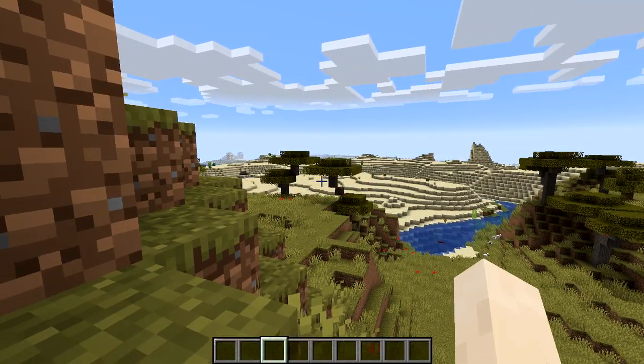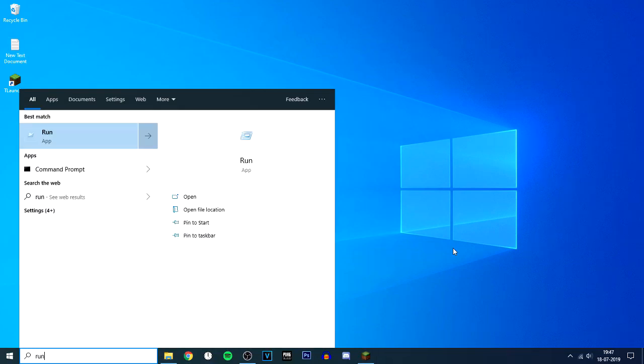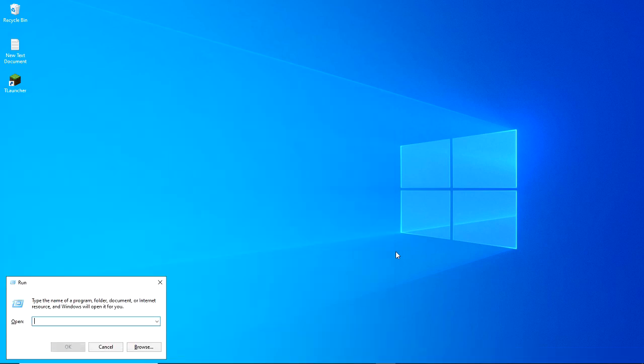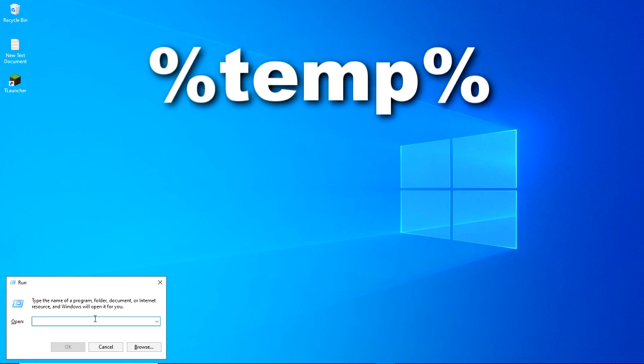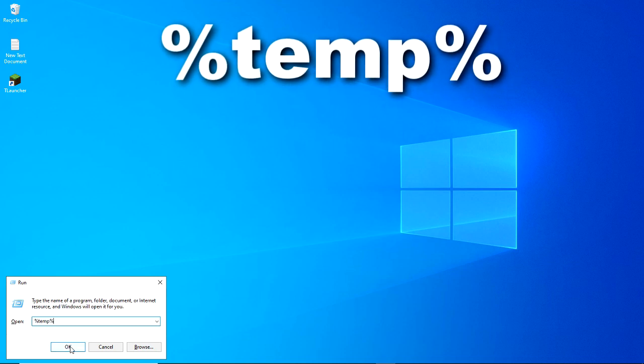Let's get right into the first tip. The first thing we can do is open Run, which you can do by typing 'run' in the start menu or just pressing Windows + R. Then you just have to type 'temp' and hit OK.